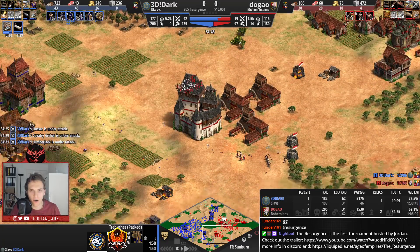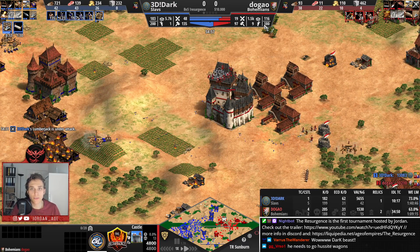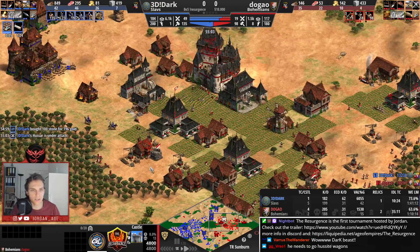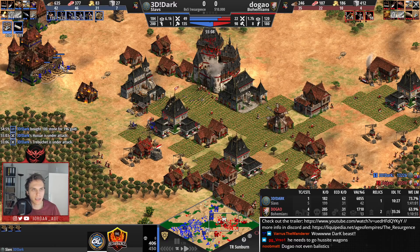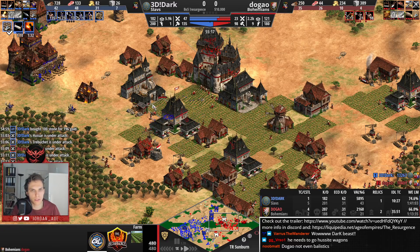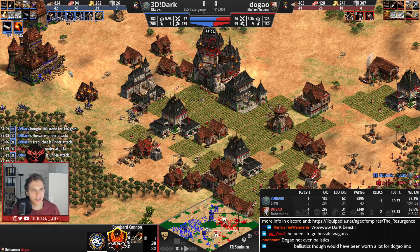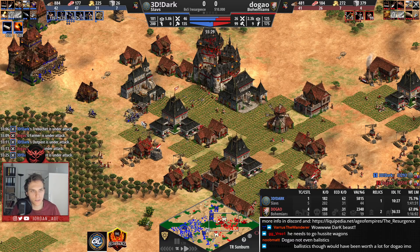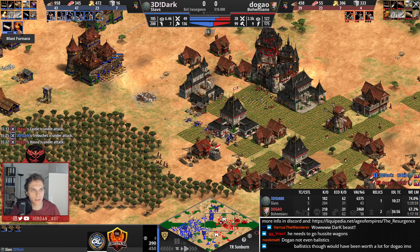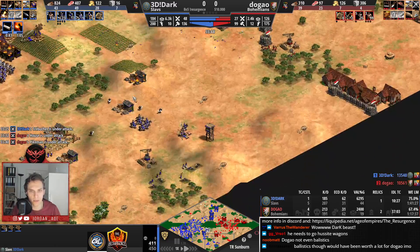He has a Bombard Cannon — those Bombard Cannons are such a lovely tool to snipe trebuchets of your opponent. But it doesn't feel like Dugao is going to have the army to defend this Bombard Cannon, especially since Dark is repairing it. Last Furnace coming in as well, and Two-Man Saw coming in for Dark. It feels like he's in a perfect situation — this is the perfect moment to build trebuchets as well.